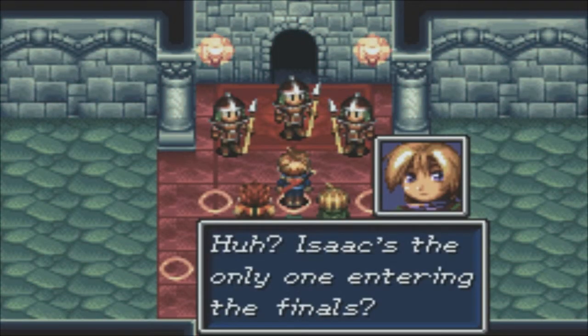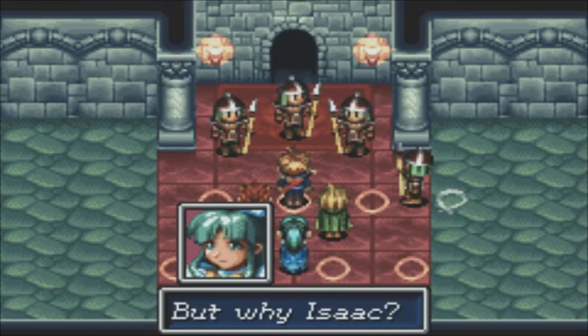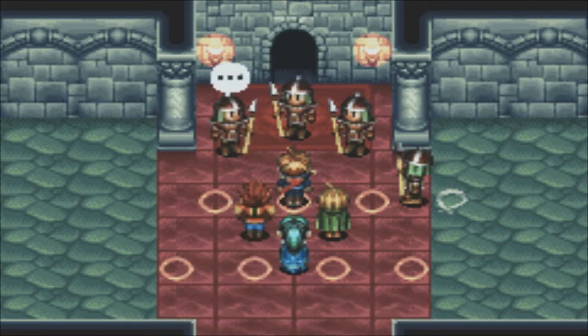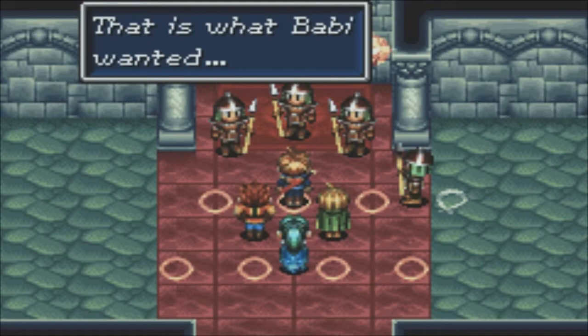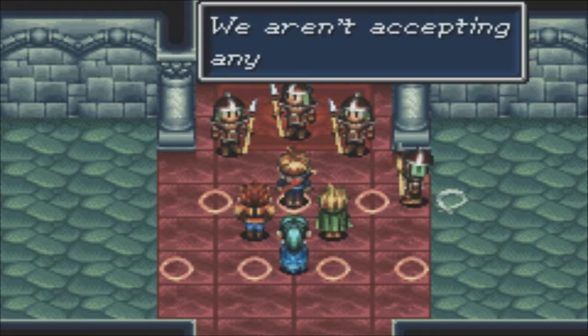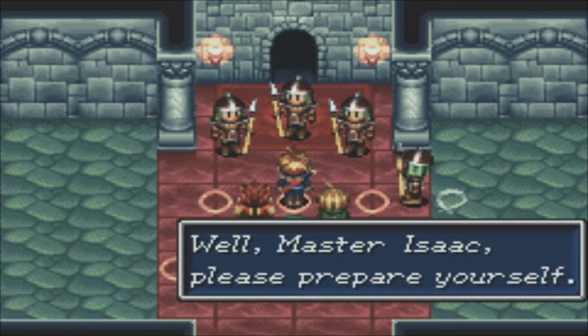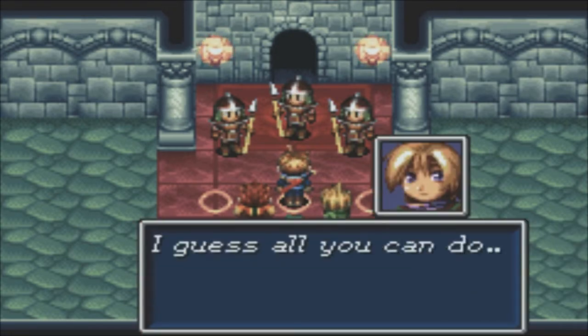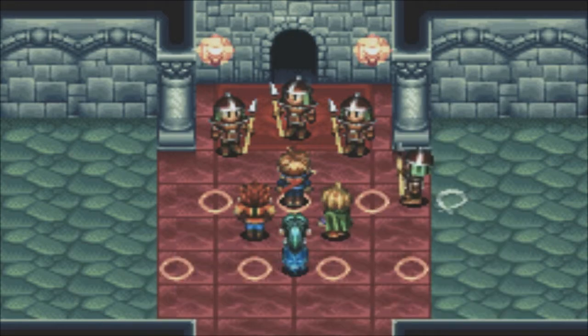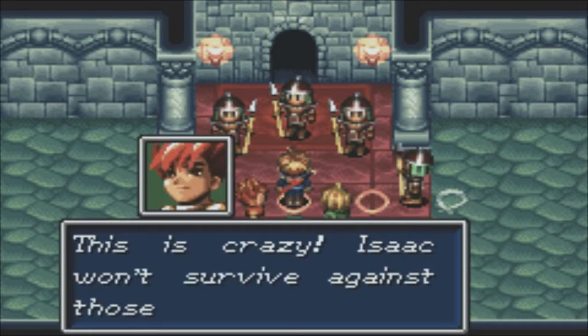Anyway, Isaac's the only one entering the finals. That's what Bobby wanted. Well, I don't want to be the source of any trouble — let's fight. We're going to get Isaac set up. Why do you have to be so stubborn? Because what you're about to do is fantastic! Why don't you pretend to be our leader, Garet, just until we're in the participants room? This is the site of the first finals battle. So this is where warriors test their mettle against each other. This is crazy!